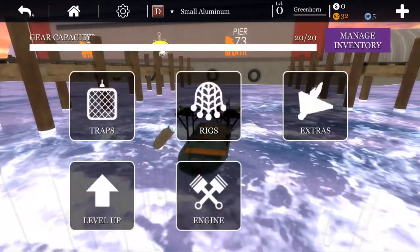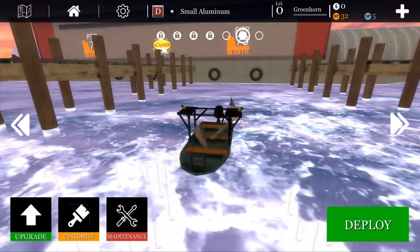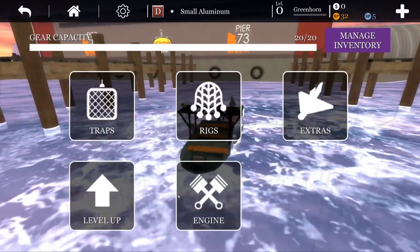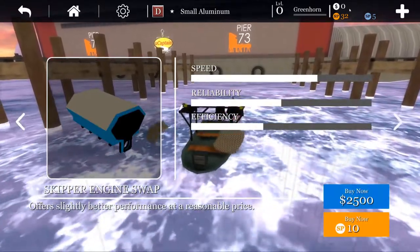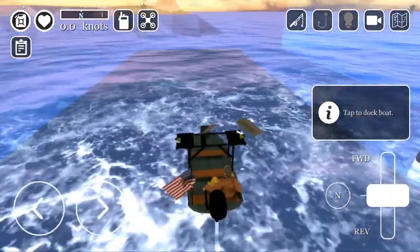Okay, upgrades — let's check if there's anything else we need. Engine installed — can I afford any? No, I have zero dollars. We cannot afford anything else.